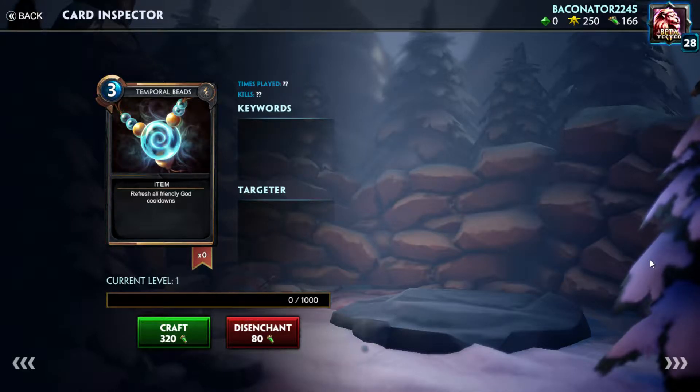Now we have Temporal Beads, three mana — refresh all friendly god cooldowns. This is a very interesting card, because I've never seen it be used before. It's a legendary spell, as you can see from the craft cost. I'm not sure how good it could be. It sounds like it can be good, because refreshing every single friendly god's cooldowns means — as a Janus you can stun twice, as a Medusa you can execute twice, as an Athena you can teleport twice. It sounds like it could be very good.